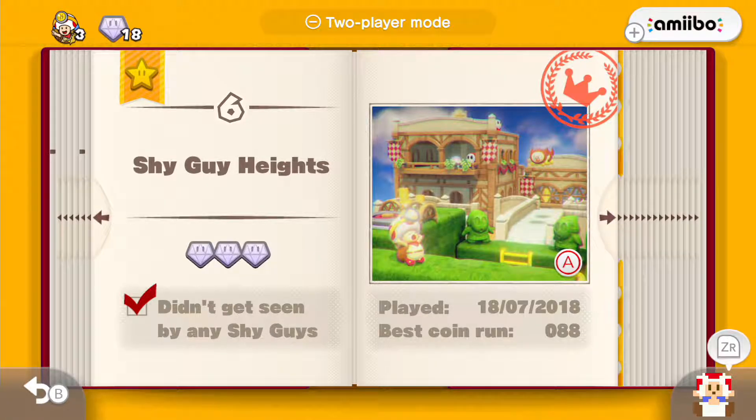Hey guys, it's TommyTender here and welcome back to another episode of Captain Toad Treasure Tracker for the Nintendo Switch. In the last episode we did Shy Guy Heights, we got all the gems, and we didn't get seen by any Shy Guys. That was really good.